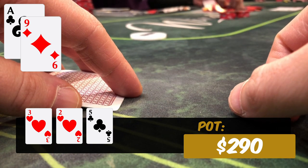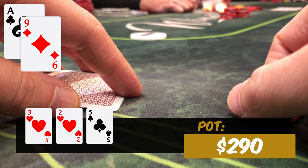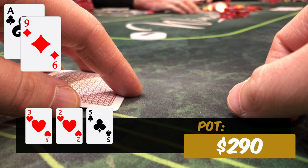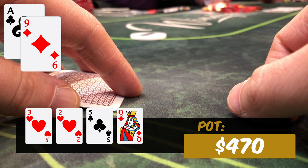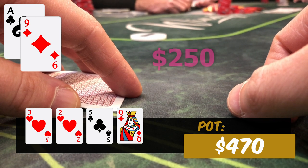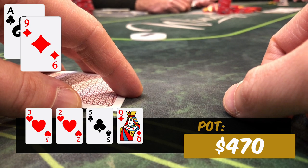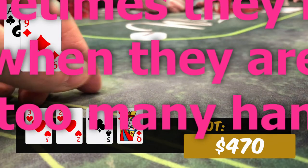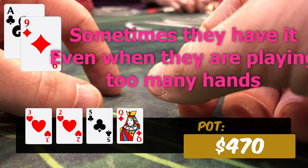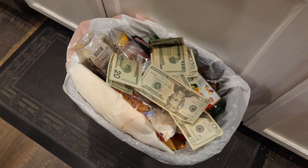The beauty of this flop is that it allows us to bet a lot of turn cards — we can bet a heart, we can bet a four, and we can bet Broadway cards when they hit. Our plan is to bet really big and put max pressure on the turn. Well, that all falls apart when our opponent leads into us for $250 on the queen of diamonds. Thank goodness he takes this line, because if he checks to us, it'll be a disaster — I'm betting big. He has ace-queen of hearts and tables it when we muck.